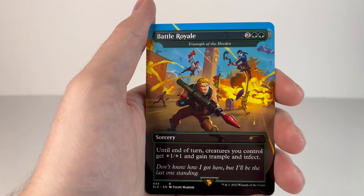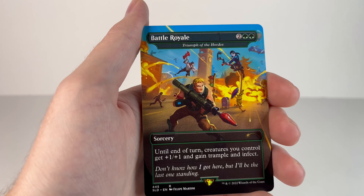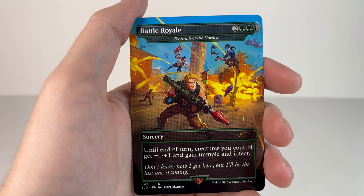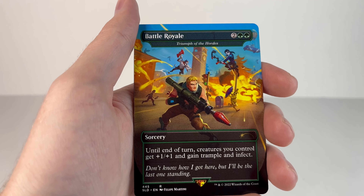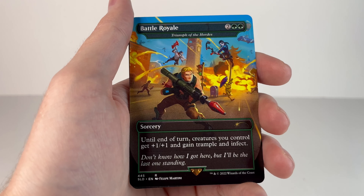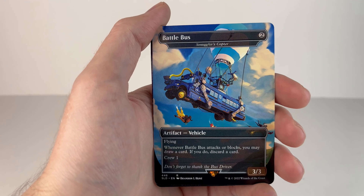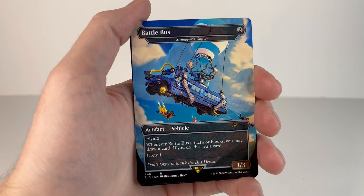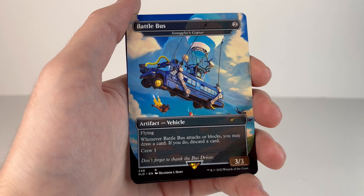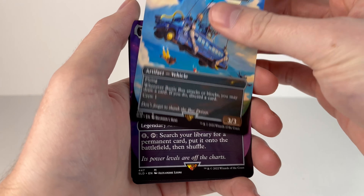Next is Battle Royale — a lot of different skins fighting in Tilted Towers. Got Jonesy up front with a rocket launcher, Dark Bomber, Meowsles, Peely, some others in the back. This is printed on the card Triumph of the Hordes: until end of turn, creatures you control get +1/+1 and gain trample and infect. Flavor text says 'don't know how I got here but I'll be the last one standing.' Next is Battle Bus — this is obviously what taxis all the players to the island, it's printed on Smuggler's Copter. It's flying; whenever Battle Bus attacks or blocks you may draw a card, if you do discard a card. Flavor text says 'don't forget to thank the bus driver' — it's funny, in the game you can thank the bus driver.